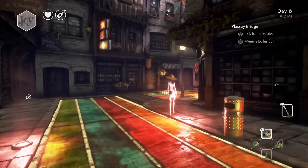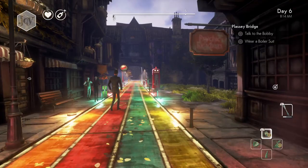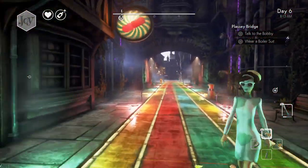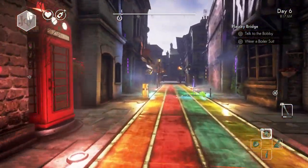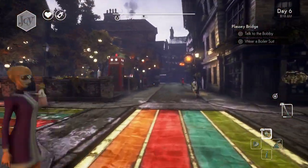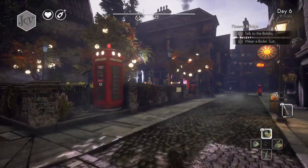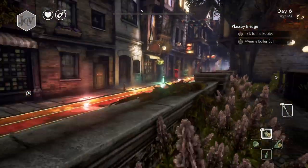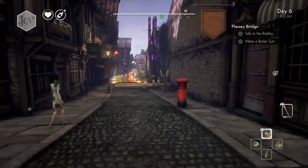I went the wrong way — I did this the other day too when I was walking to him, because he's pretty far from the bridge. Let's go back. A good way to remember it: he's right by the Miss Chippy park. You go not down the colorful road but down this one.